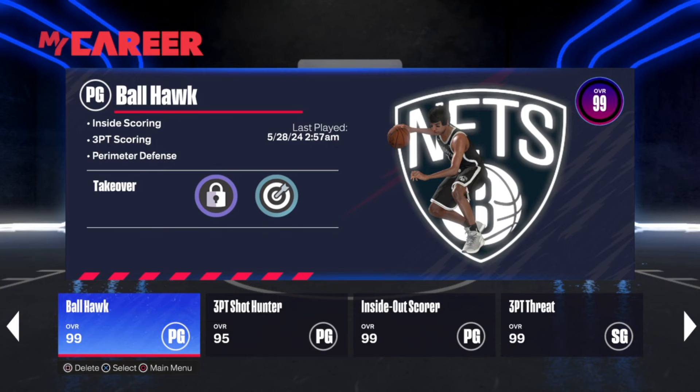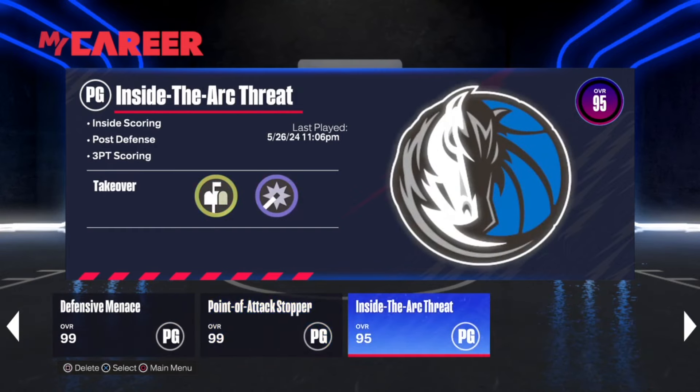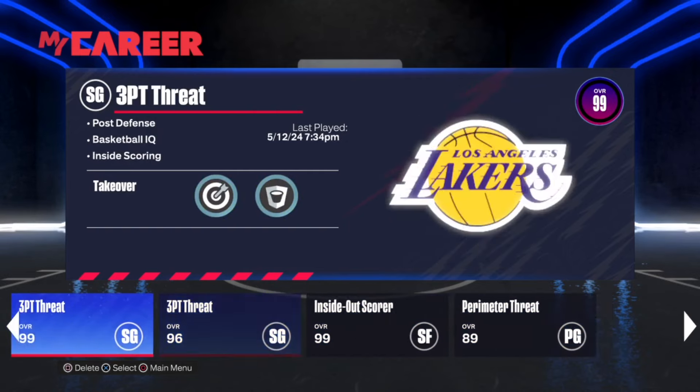Today, as y'all can see, I'm about to drop y'all the 6'6" Ball Hawk build. As you can see, it's a 99. I can't really show y'all the step-by-step on how to make this build because I have 10 builds, so I can't even go to a build system and actually show you.